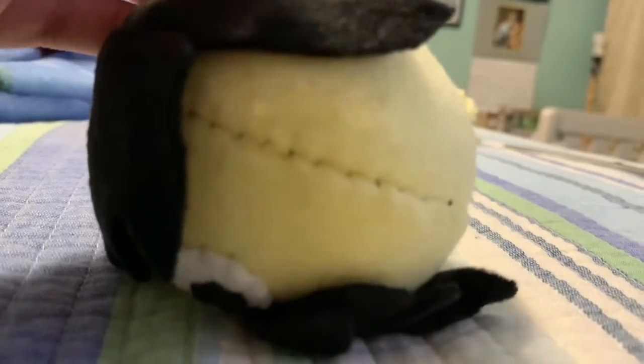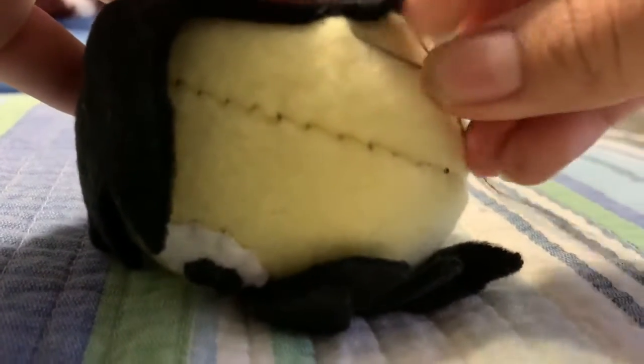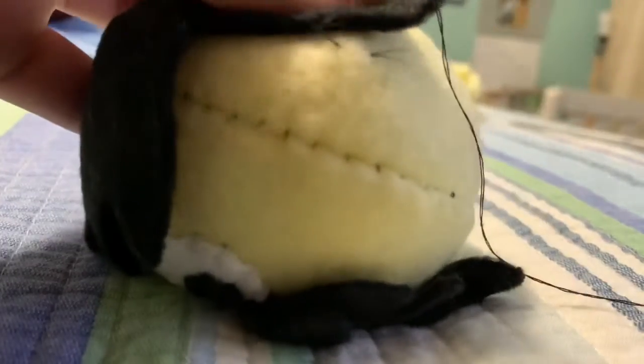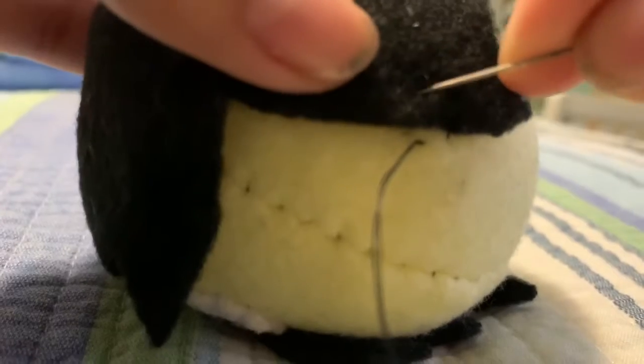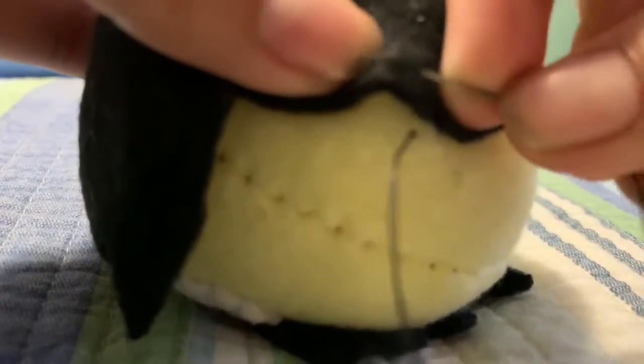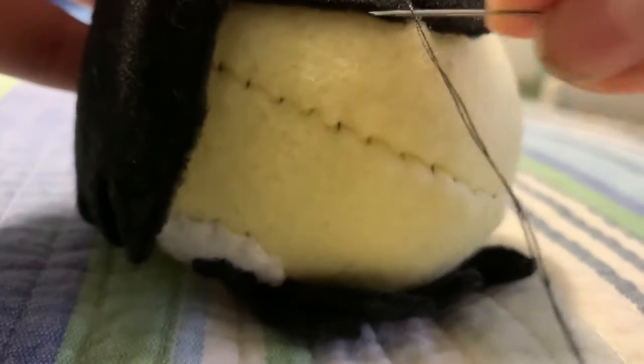I'm going to show you how to stitch it right here. You go from the black to the skin color — this is the head — and you go to black.